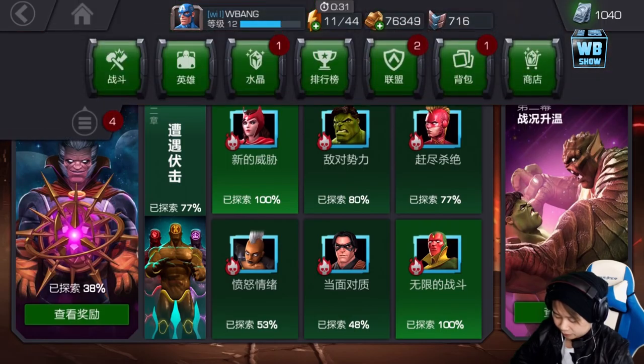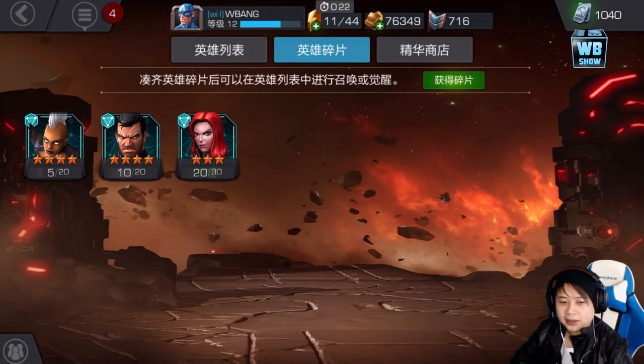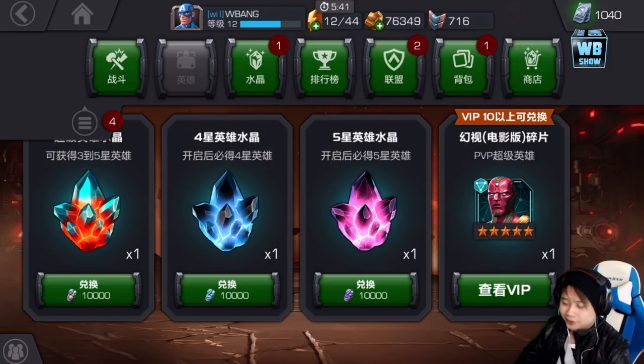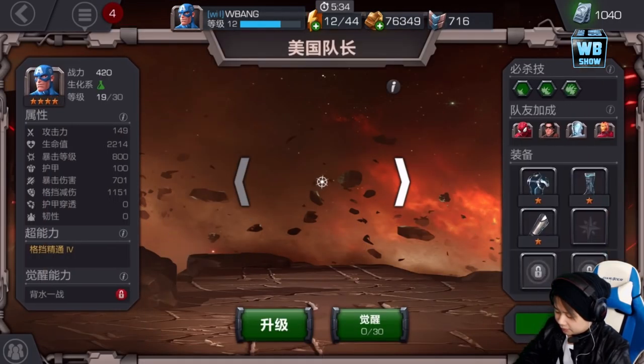Let's go over the characters. This is what I mean by biometrics — notice I have 10 Punisher shards, 5 Storm shards, 20 Black Widow shards. Essentially you don't really get the characters directly. What happens is you get the shards, and when you buy using battle credits you get the shards which you then add up to get the characters. There's a premium crystal, a 4-star (also known as a 3-star in the English version), and 5-star crystals. There are no 1-stars in this game.